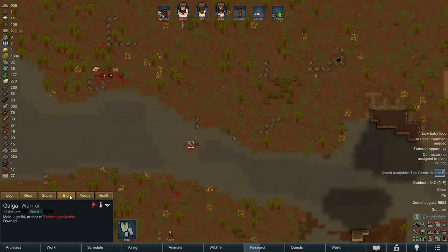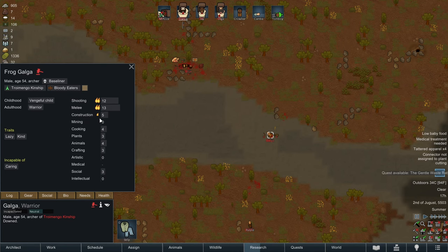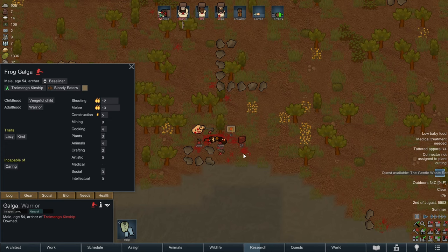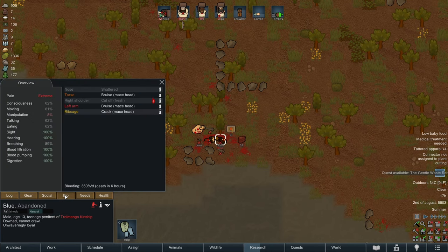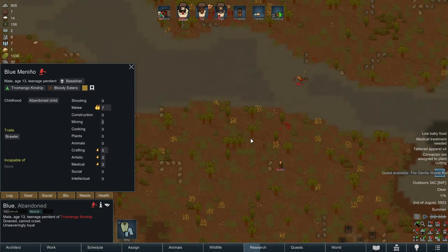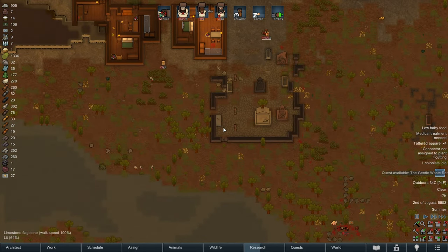Are any of these downed people we may want to recruit? Not really good at anything except for fighting, and that's honestly not a skill we really need right now. Blue's not dead yet - what's blue good at? Nothing. I don't think we need either of those two colonists, so we're going to just let them bleed out and die. As harsh as that sounds.